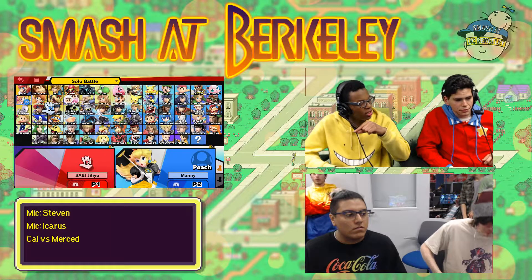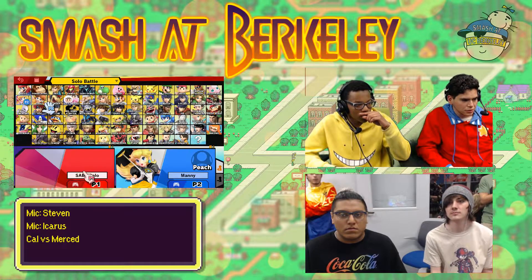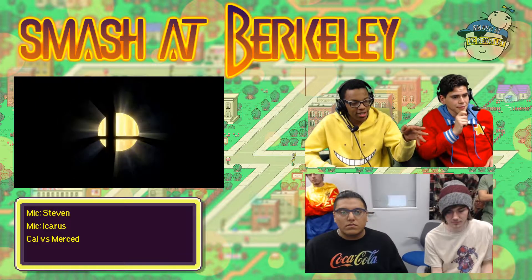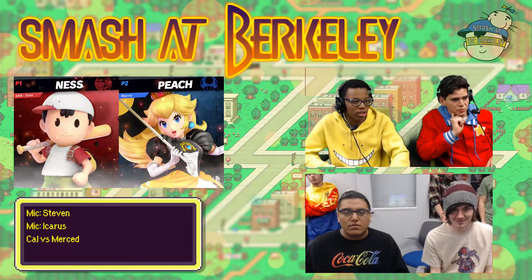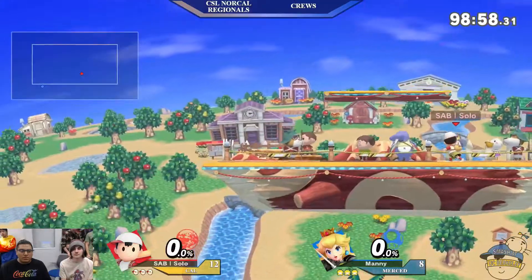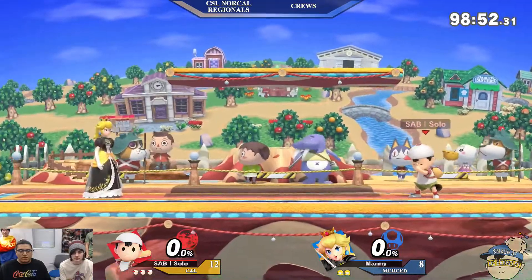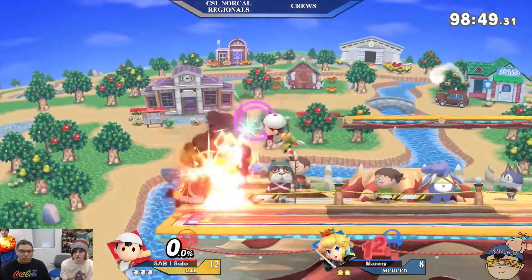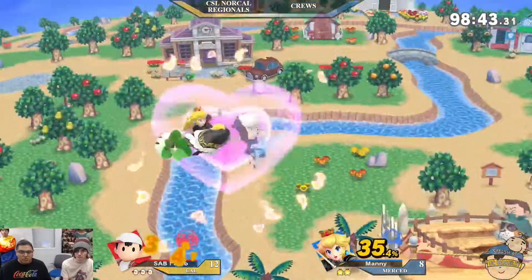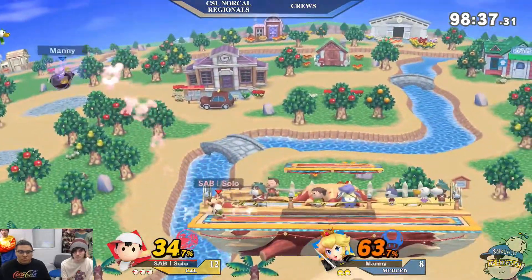Seems like they might be using coaching time right now — not sure if they're allowed coaching in between matches or going right in. Okay — Ness! Ness versus Peach. The floatiness, PK Thunders — I can see it. Oh, PK Flash and they got the mobility buff in Smash Ultimate. I'm quite interested in what the plan is. Let's see what Solo has in plan. They're off! Right off with the PK Fire — that's good old Ness tech. Nice — two or three drag, there's the yo-yo. Here's the PK Thunder edgeguard beginning.